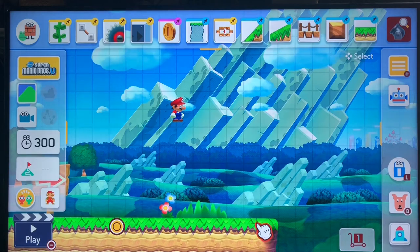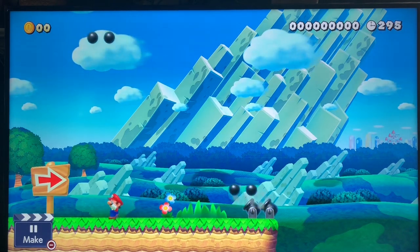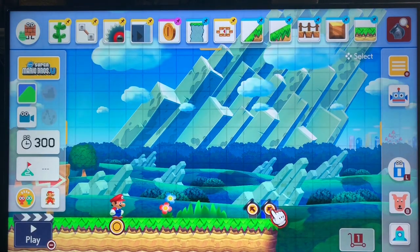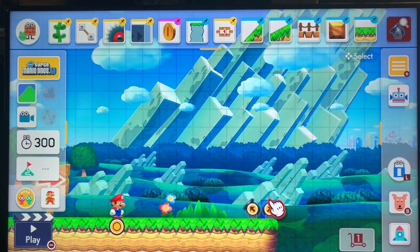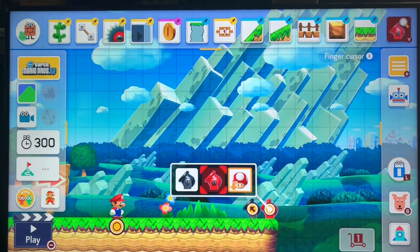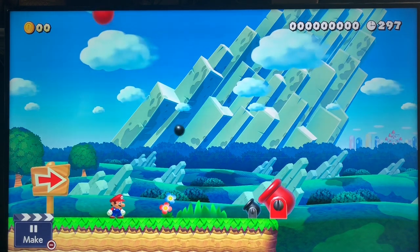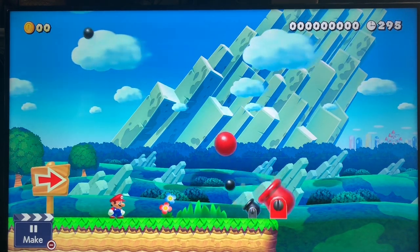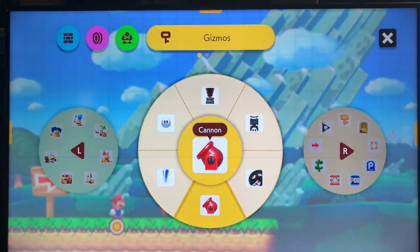Next we have the cannon, which is dangerous sometimes. They shoot cannonballs at you in one direction. You can also use the pop-up menu for this — you can aim in any direction, make them bigger, or make them shoot faster. That's the difference, and you can use these in your stages. They are very cool.